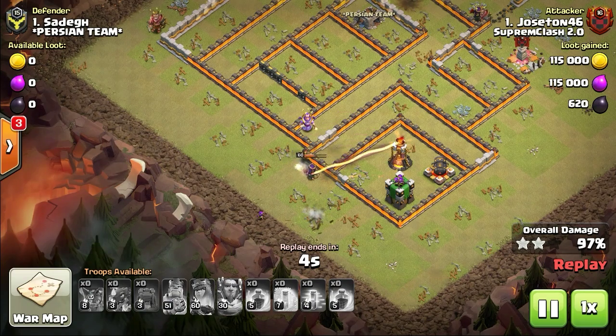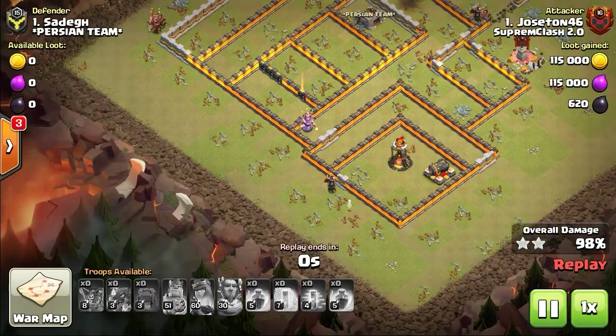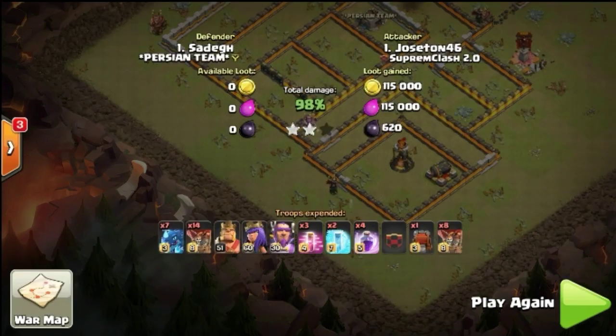Earlier it used to take some skill to deal with the once-famous ring-type base and others, particularly at Town Hall 10. Now it would be a lot easier to be starring Town Hall 10. Imagine that some Town Hall 11 players might have had a difficult time attacking other Town Hall 11s — that's how the Wall Wrecker and other updates chip in. I guess the updates were the need of the hour.